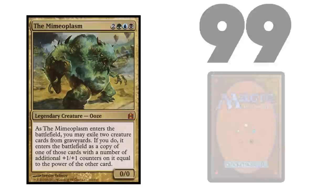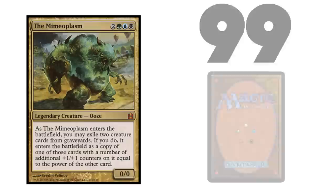In addition to these rules for deck construction, there is also the restriction that your deck can only contain cards that share your Commander's color identity.